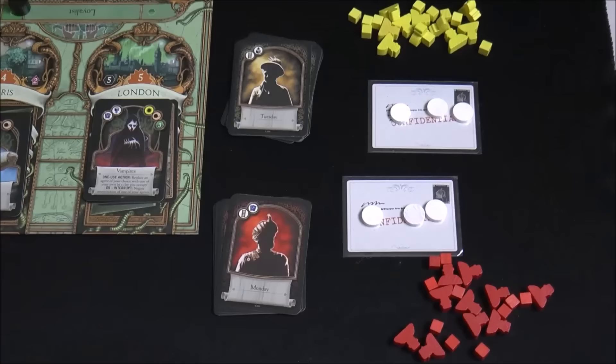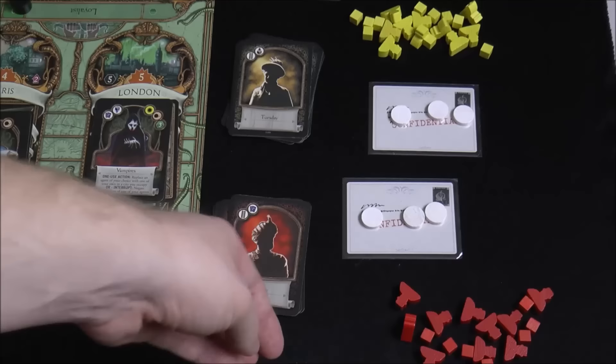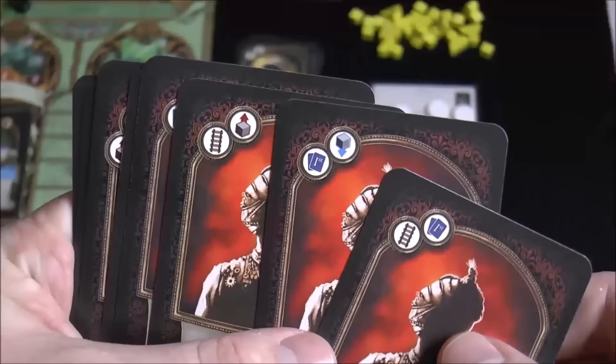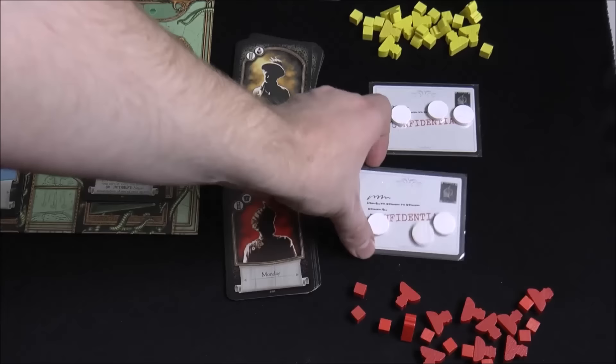Players will be dealt identity cards, get pieces in their colors with little agent tokens, and influence cubes to put out on the board. Everybody has a starting deck in their color. Shuffle those up and get five cards. Mostly what you're doing with these cards is playing them for different actions - for example, this ladder allows you to move agents around, this card icon allows you to buy cards, and this one allows you to put influence cubes on the board.